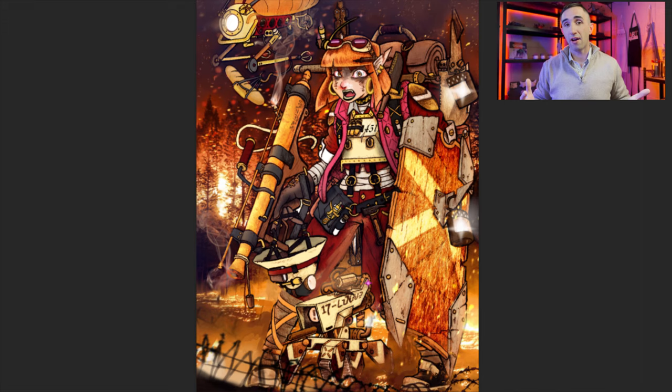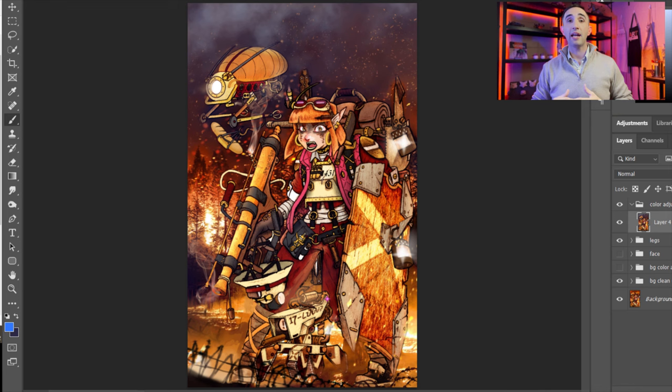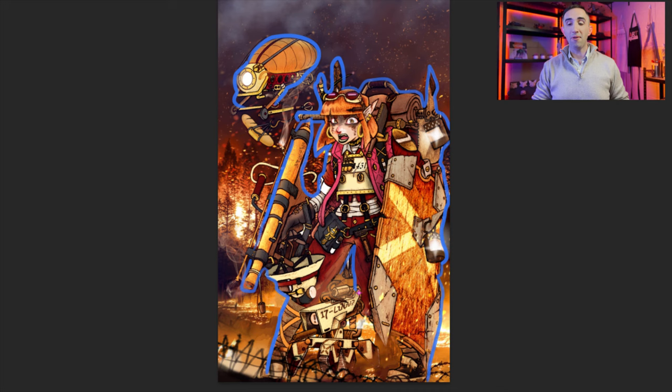Whenever you have an illustration, you need to be able to separate and understand where the character ends and the background starts. As I show you here, this is the overall silhouette — but when I turn that off, it's really hard to understand what you should be looking at. So we're going to use a gradient map again, but focus it on the character.